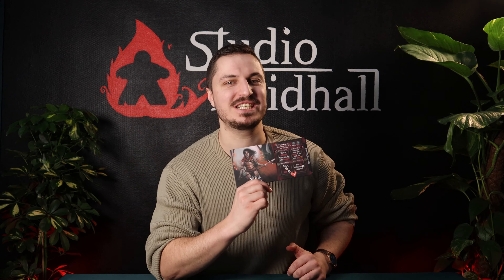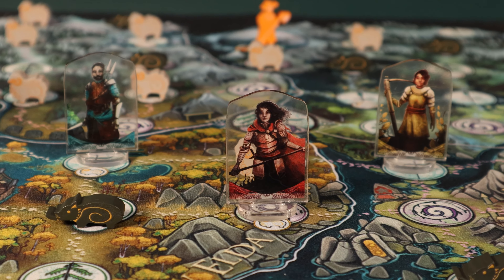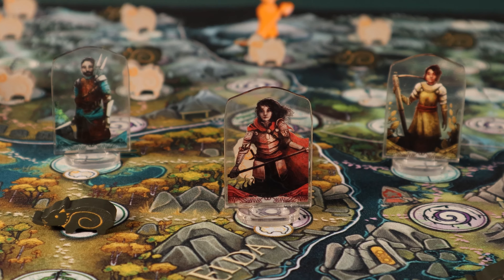Varja, the red cloaked huntress, spreading hate and fear against the Beast. She's the commander of your squad you've been searching for your entire life.